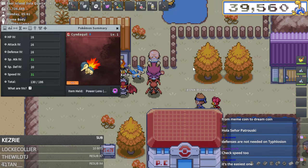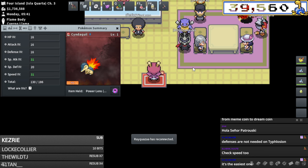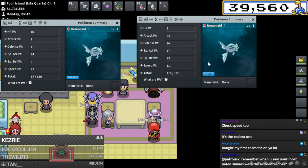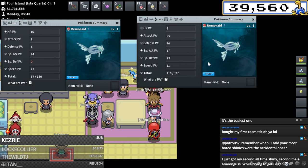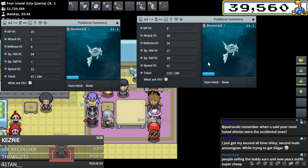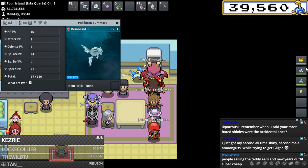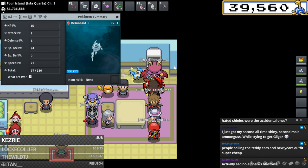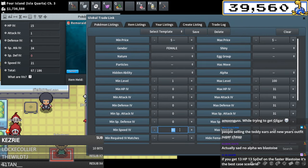Typhlosion is done - I only need the double Blastoise now. Four out of six pokemon done. One of the female Squirtles just needs 31 special attack and speed - that'll be the Rain Dance setting one. The other specs Blastoise with Water Spout needs high speed, special attack, and high HP, defense and special defense. So we'll use the one with higher defenses for that.